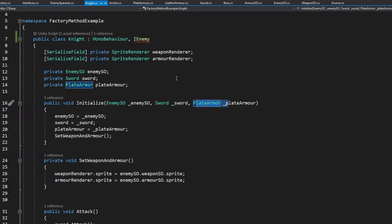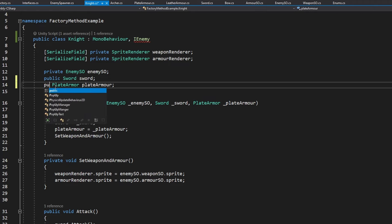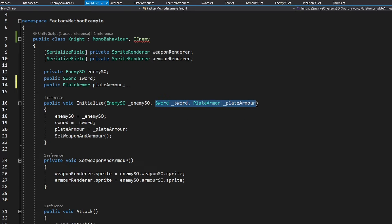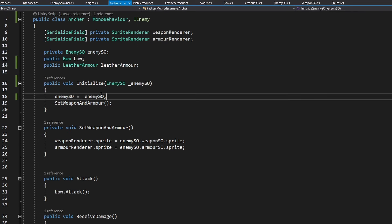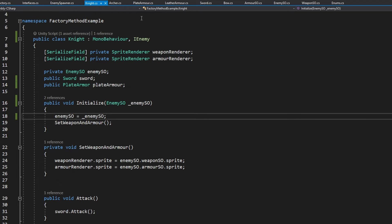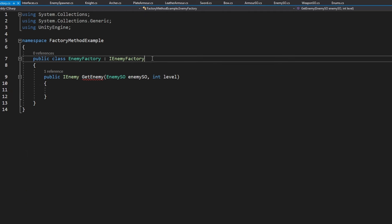This is something we will fix later by introducing more interfaces. For now I will just make the sword and the plate armor public and exclude them from the initialize function, so we'll set them manually without using the initialize function — but don't worry, later we'll provide interfaces for these as well. Right now both of these initialize functions are just taking in the enemy scriptable object and saving it, so it's correctly implementing the interface. So now we are done with the product, which is the IEnemy interface; we are done with the concrete products, which are the knight and the archer; we are done with the creator, which is the IEnemyFactory; and we are done with the concrete creator, which is the EnemyFactory.